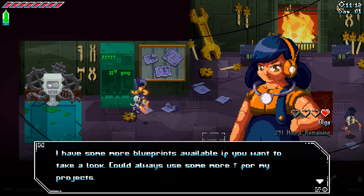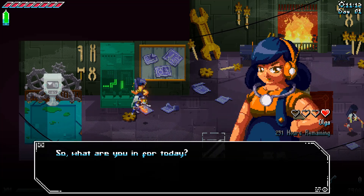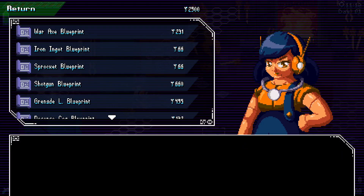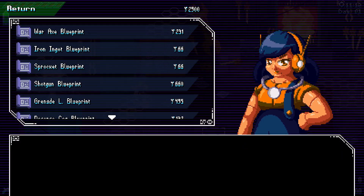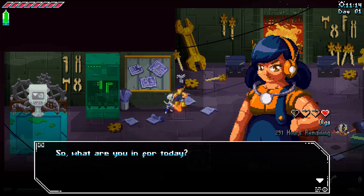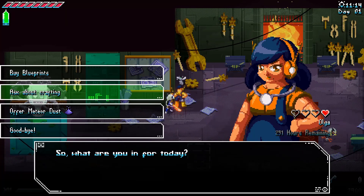She has more blueprints available and could use some bolts for her projects. And yes, when you're talking to characters, if you have meteor dust, you can offer it to them. Not only will it extend their time, but it will also raise the number of hearts they have. Once they reach maximum, they will give you something special.